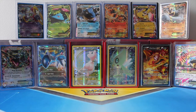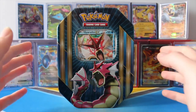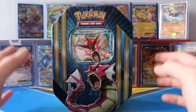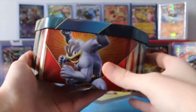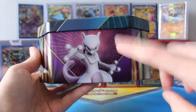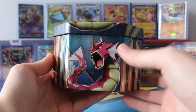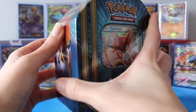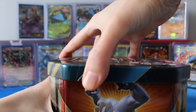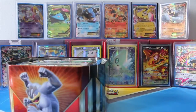Hey guys, welcome back to Legendary's Unleashed. Today I'm going to be opening another triple power tin — today is going to be the Shiny Mega Gyarados one, and I'm absolutely in love with these tins. They just look amazing. We've got the beautiful artwork here on the side of Machamp, we have the Pokémon logo, we have Mewtwo, and we have the Shiny Mega Gyarados. I'm absolutely loving all of the Shiny Mega Gyarados merchandise this go around.